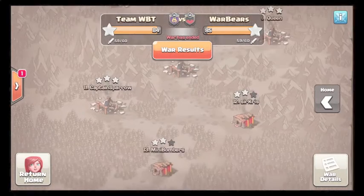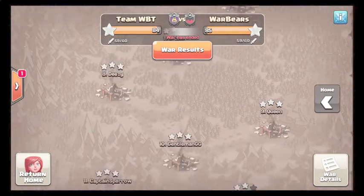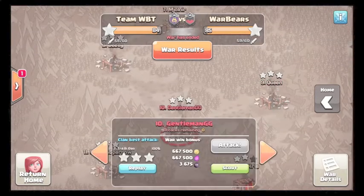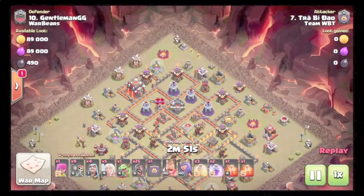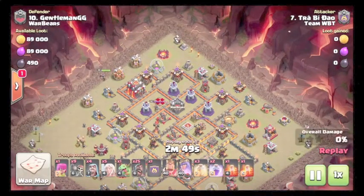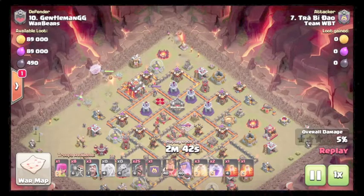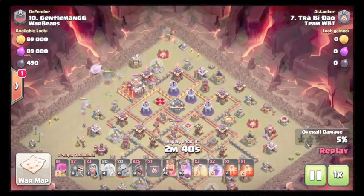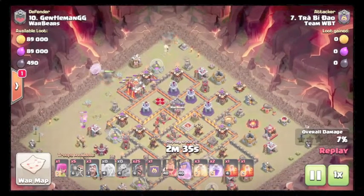Showing the first 10v10 — Trey's attack. Coming in with a queen charge starting at twelve, actually at eleven, using a baby dragon to funnel and walk towards twelve. Then a wall break entry at the town hall — wall breakers go in.